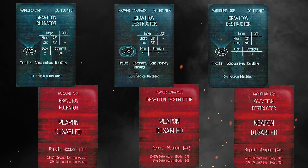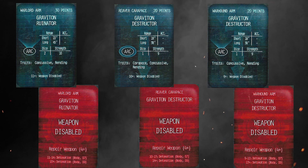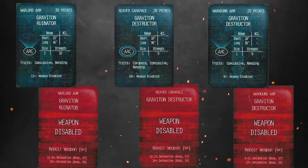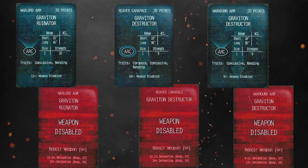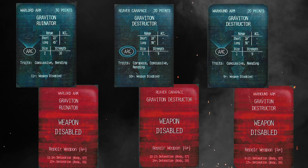The usual arcs for the arm weapons, and the Reaver version is a carapace weapon so it gets that nice 360-degree arc. Then the juicy bits - low attacks: two for the Warlord, one each for the Reaver and Warhound. But they're quite high strength - 10 for the Warlord and nines for the other two. So low attacks but high strength.